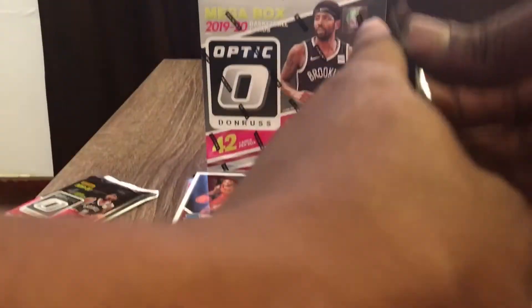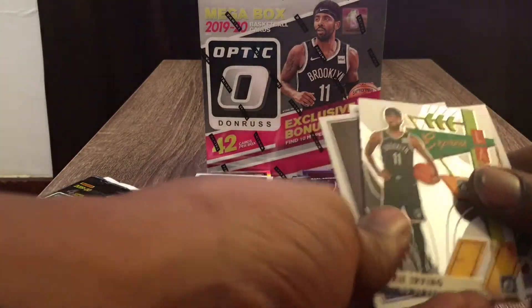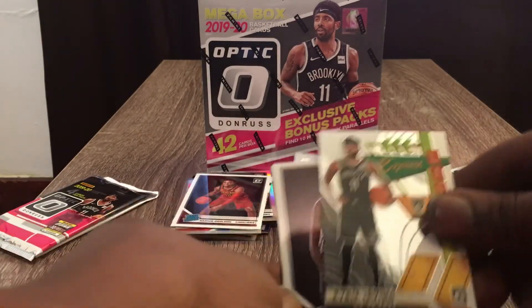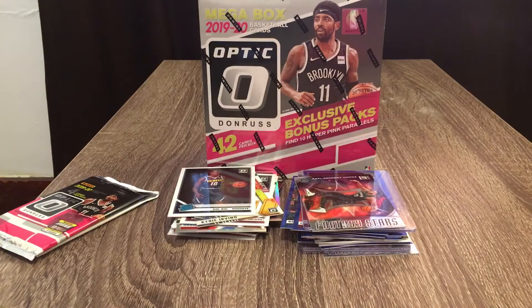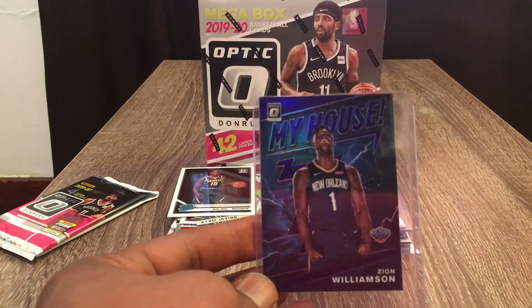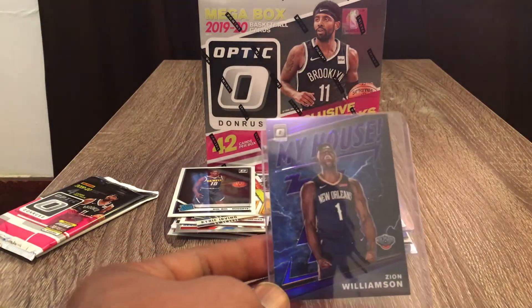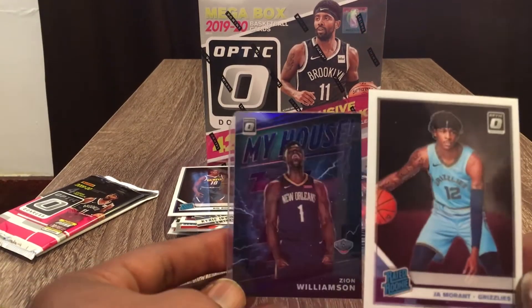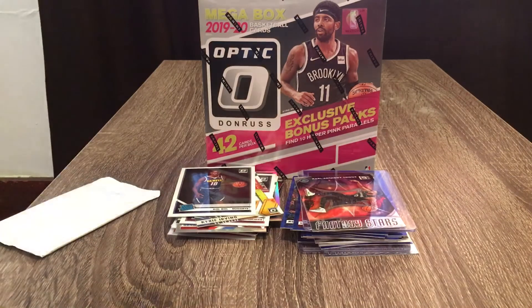Let's see what else we get — we got a Kyrie Irving Express Lanes and a Bulls Rated Rookie. From last video I got the purple hollow My House, which looks like it's going about $60-65 on eBay right now, but if I pair it up with my other My House I'd probably get about $120. I also have my Ja Morant Rated Rookie, so I have some nice cards — check out the last video to see what I got.